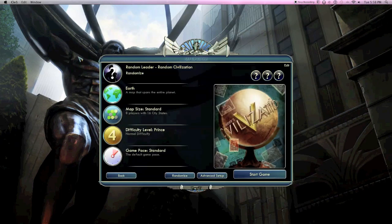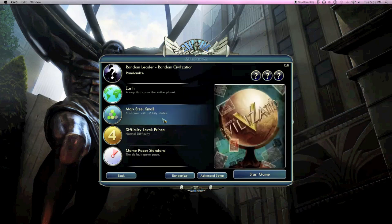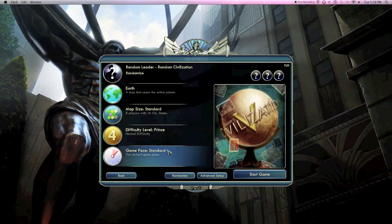So I'm going to choose a random civilization — I don't have a favorite exactly, so I'm just going to go with a random one. The Earth map seems pretty cool to me; I like the idea that you're pretty much playing on Earth, so I'm going to stick with that. I usually play on standard size, so I'll go with that — 8 players and 16 city states. For difficulty, I don't have too much experience yet, so I'll go with Prince since it's not too easy but not too hard either. Game pace set to standard.